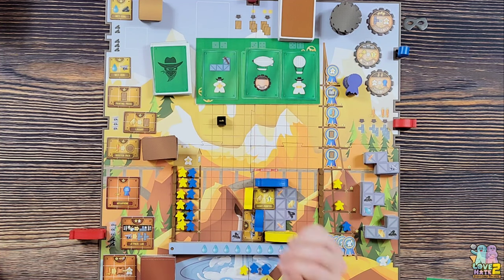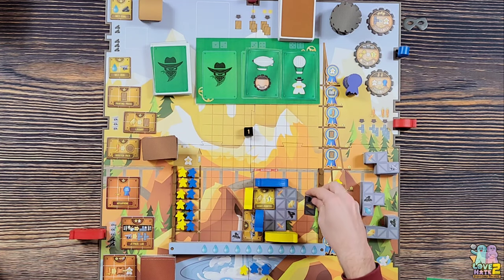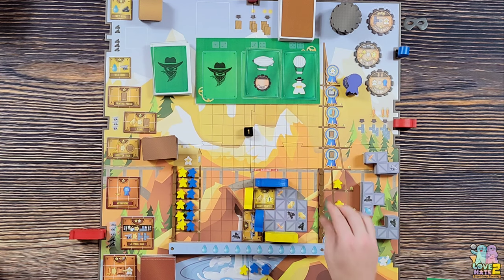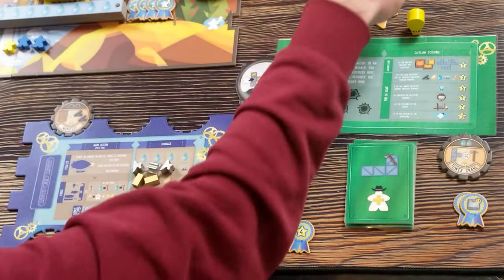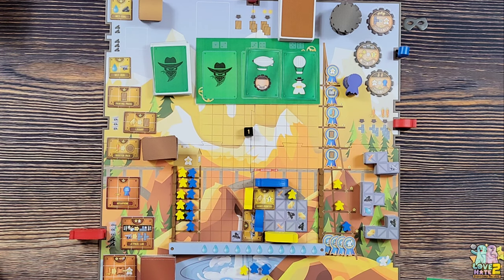Outlaw's turn, another one. Another scaffolding coming out. Looking at the board, this spot right there is the best - one, two, three, four victory points for the outlaw. Then they move their lowest worker on the barracks to the highest spot on the scaffolding.